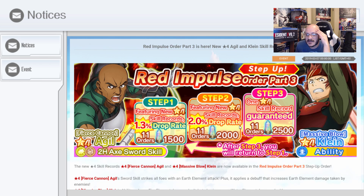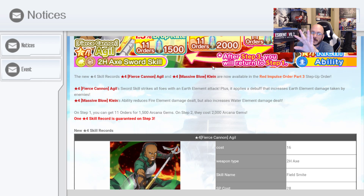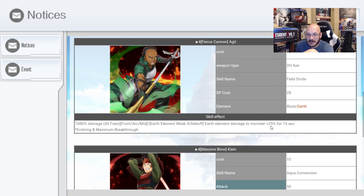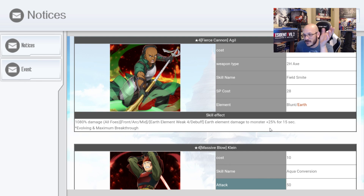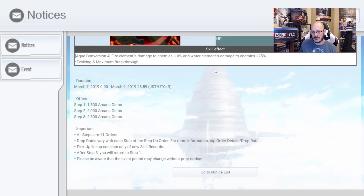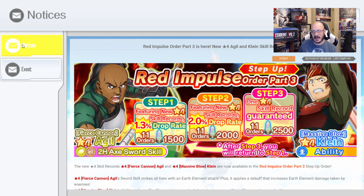Red Impulse Order Part 3 is here with the Agile and Klein skills. No Arcana so I can't get either, but let's take a look. Fierce Cannon Agile: 1,080 damage to all foes, Earth Element damage to monsters plus 25% for 15 seconds — I like that, it debuffs them so you do extra Earth Element damage. Aqua Conversion for Klein: Fire Element damage to enemies minus 10% and water damage to enemies plus 25%. Finally a decent Klein skill! That goes really well with all the water element skills dropping, especially the Yu-Gi-Oh skills.